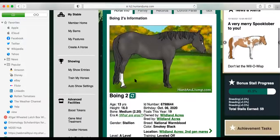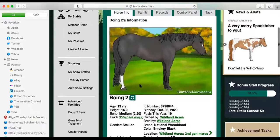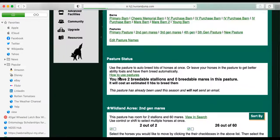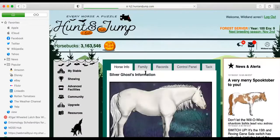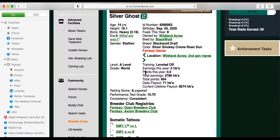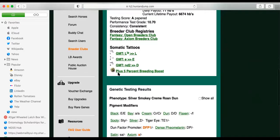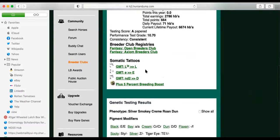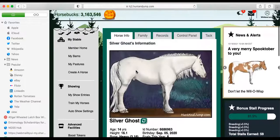Boeing was born papered and has no genetic modification — he is how he was born, which is a good thing. But Silver Ghost was also born a papered stallion, and I put a 5% breeding boost on him. So he is a higher-quality papered horse than Boeing, which means his offspring should be way better than Boeing's offspring.